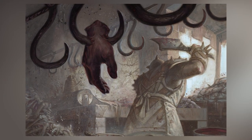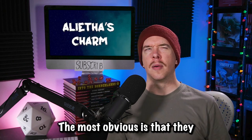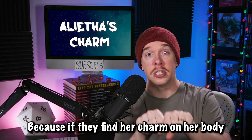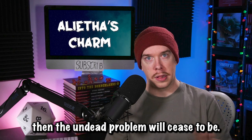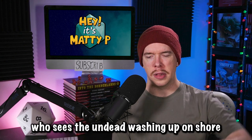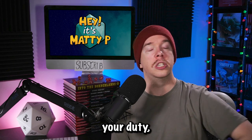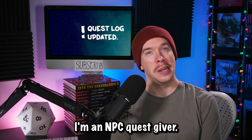To get your players to the Compass Rose, you will need a hook to make them interested. The most obvious is that they are coming specifically to deal with Aletha's curse — if they find her charm on her body and they break it, then the undead problem will cease to be. I can imagine this would be a quest given to them by Varnoth, who sees the undead washing up on shore and blames the players, saying 'This is your responsibility, your duty. Go help with this. I'm an NPC quest giver.'